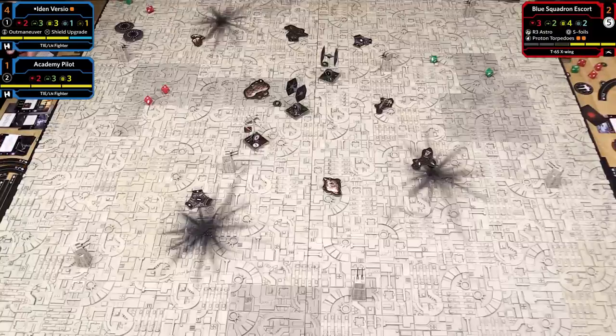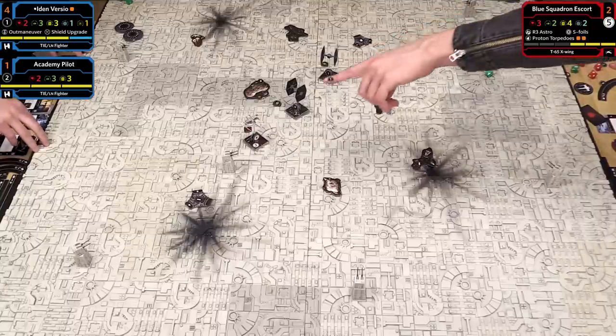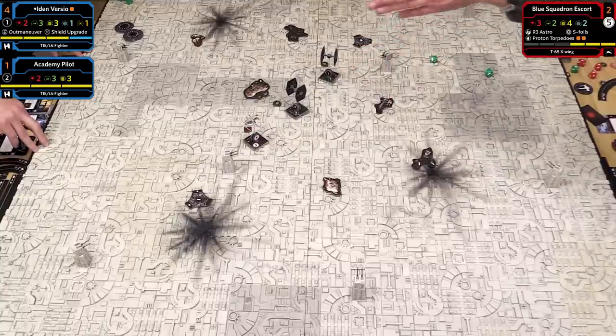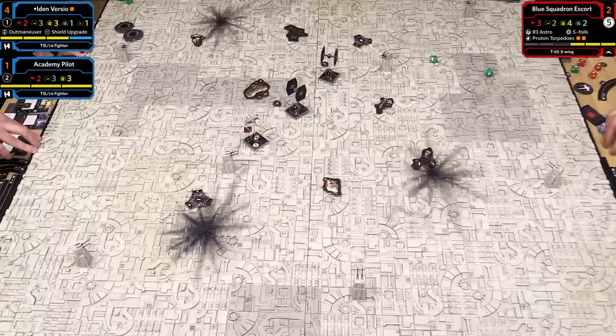It's a much more robust experience than just two ships versus one. You have waves of fighters coming in. I had a rough first turn, but now I'm in a good position—Iden has a good chance to keep hounding me. In the end phase we clear green tokens; red stress stays. We go back to dials. My Academy Pilot reveals a 4K turn. I take my 4 template, and at the end of the maneuver I flip my ship completely around. That's a stressful maneuver, so I gain stress and can't take an action.